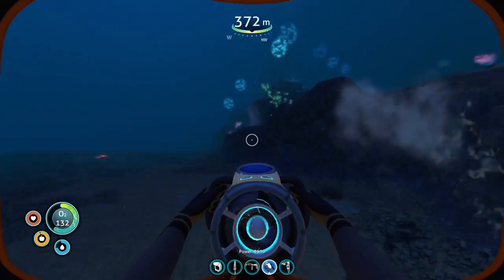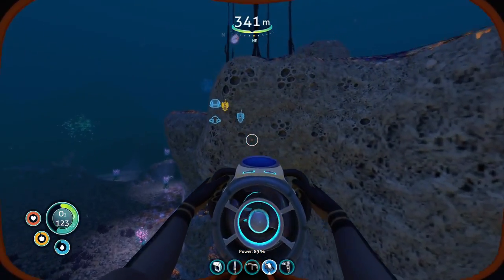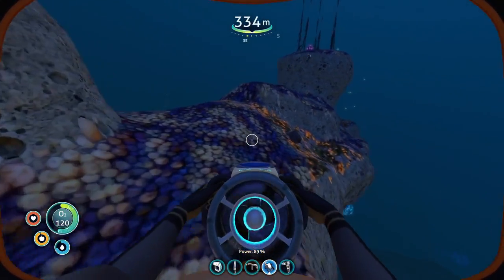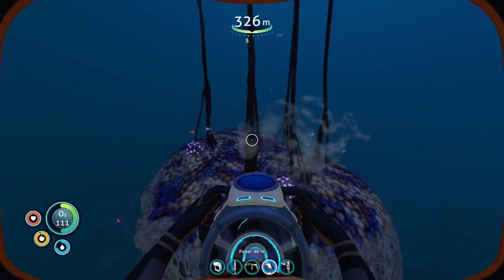Oh, there are those big things. Technically all you're gonna do is just swim around here and look on the floor. It looks like brain coral. There are two of them over here. This is how you do it, guys.